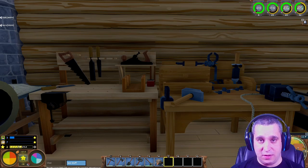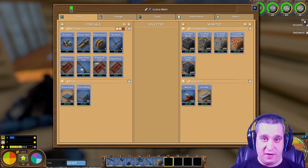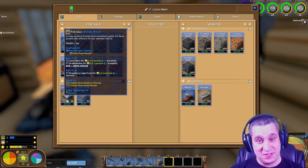Pretty much everything you make in the early game uses wood — whether it's windmills, water wheels, rastras, rocker boxes, stone road tools, or wood carts. Try to keep all this stuff in stock if you can. You'll be very popular in the first few days if you manage to keep it all stocked. And then you will make roads, which is the one thing you can make that doesn't need wood.